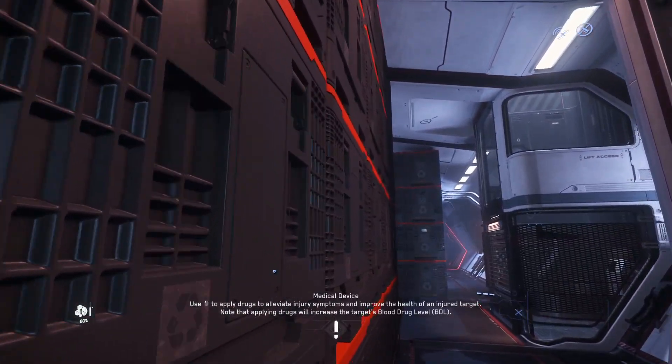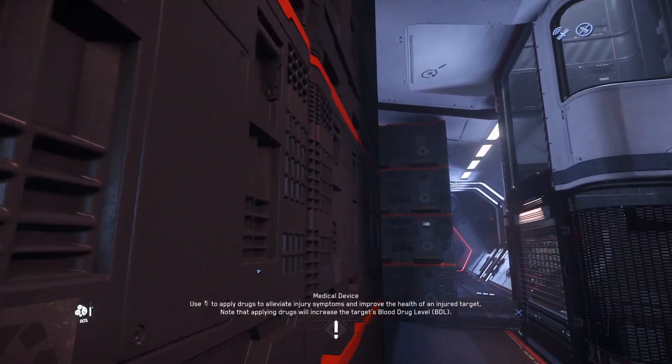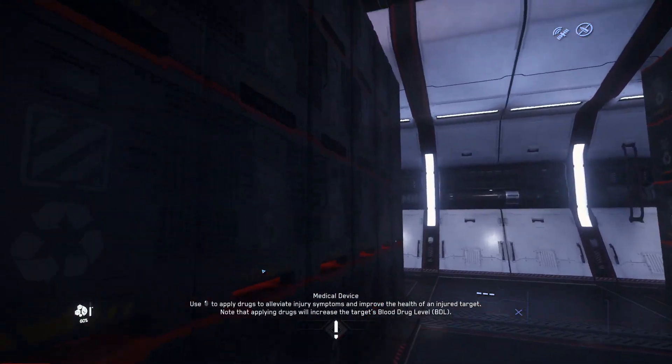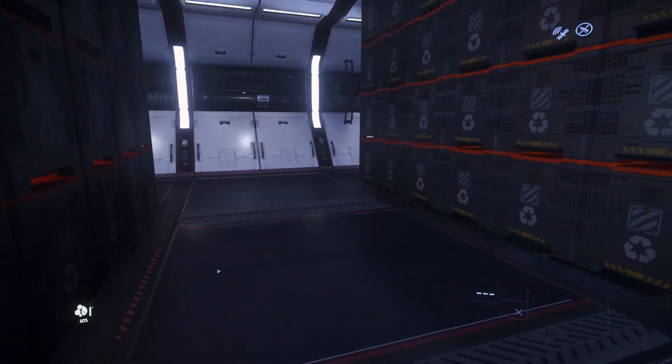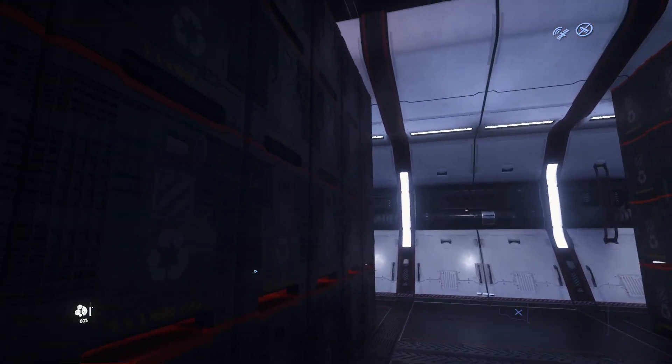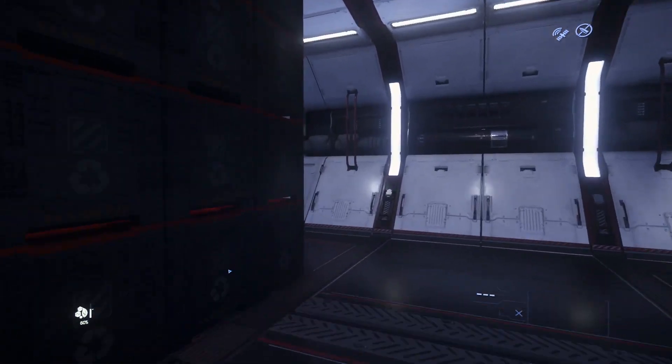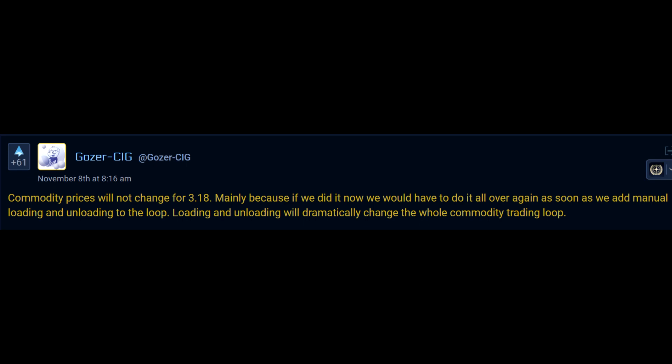You might have trouble making loose items fit on some ships, but most of our ships have a lot of space that can be used for them. For example, in the Hercules, there is a quite large area between the front and rear grids, easily accessible from the lift, which is large enough to carry 1 SCU boxes. Commodity prices will not change for 3.18, mainly because if they did now, they would have to add it all over again as soon as manual loading and unloading is added to the loop. Loading and unloading will dramatically change the whole commodity trading loop. This was as expected.